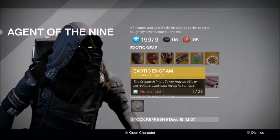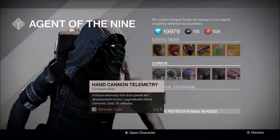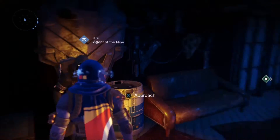We've got your Exotic Shard, and the Exotic Engram this week is for Gloves. We've got Auto Rifle, Hand Cannon, and Machine Gun Telemetry, and the typical Boosters and Ammo and Material Exchange. And that's pretty much it.